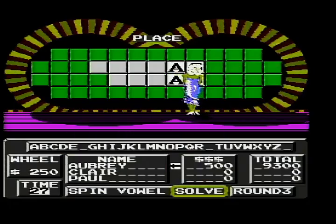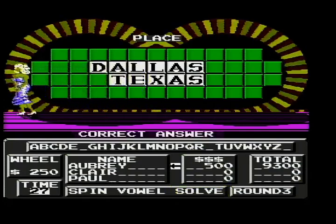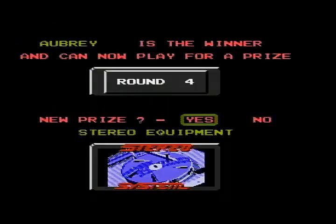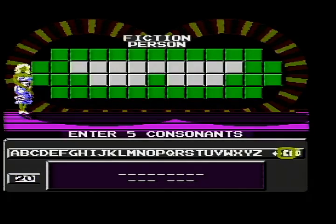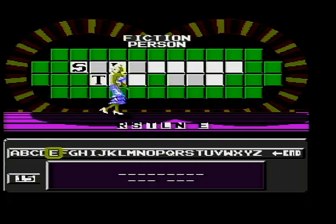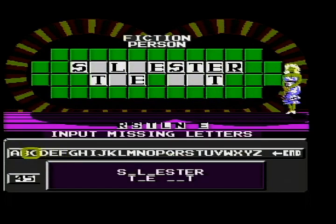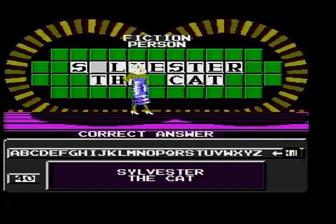So that's $9,800 — we won this game and we're going to the bonus round for a chance at a bonus prize. We have six to choose from. I've already decided what prize we're going to play for before we went on the air. I'm going to go for the 10-speed bikes. The category will be Fictional Person and we need five counts to the bell. Oh, I'm going to get a bunch of letters — this will help. Sylvester The Cat! Correct! We got the 10-speed bikes and the $9,800 in cash. I'll see you all for another game.